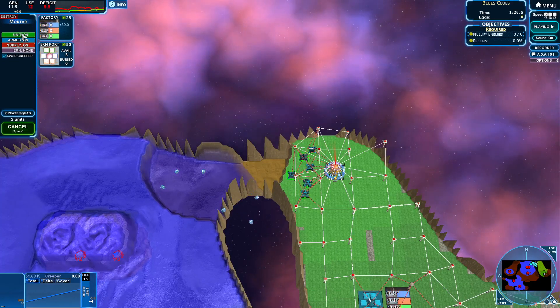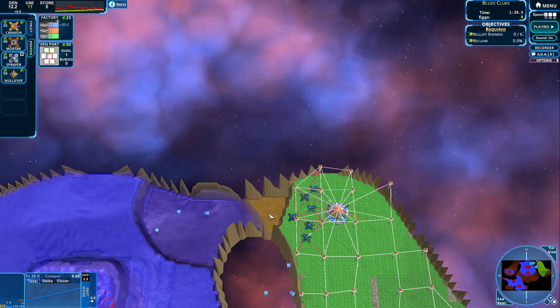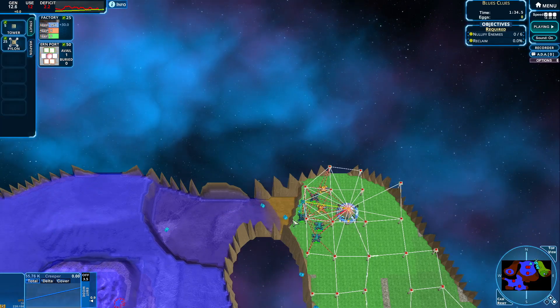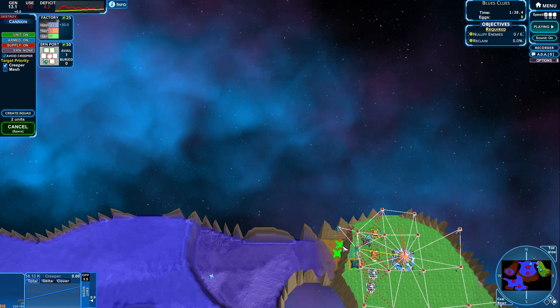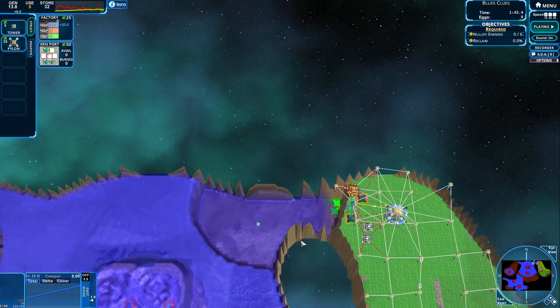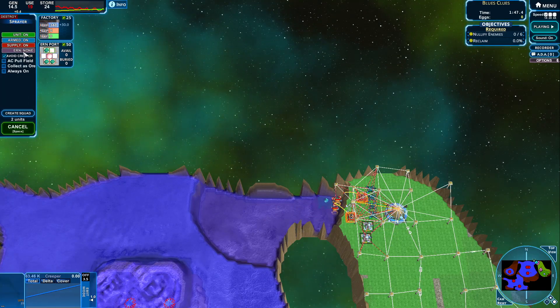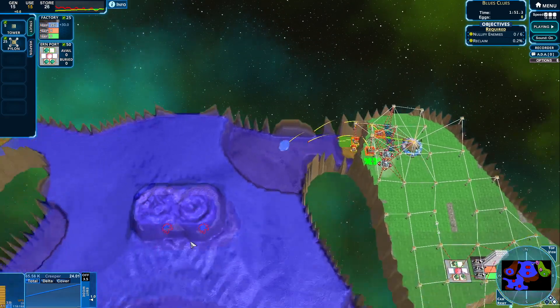Let's get a couple of those mortars ready. Oh my God, I was meant to place those guys there. Okay, no problem. Can we get moving over there, please? Let's get those guys moving down there. Let's get this one to be using one ERN as well. Let's get a couple more of those guys coming over here. Let's turn those to be always on. So yeah, there we go.